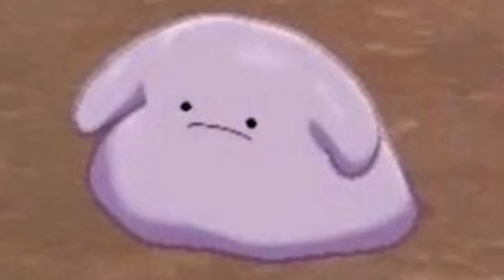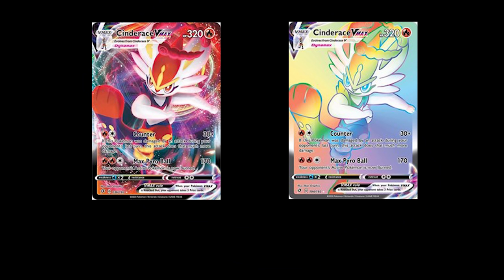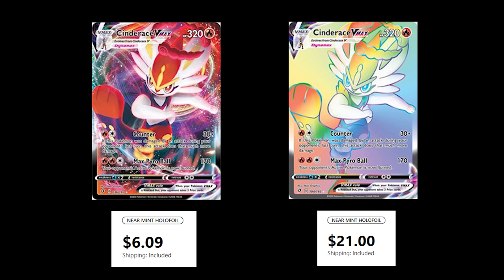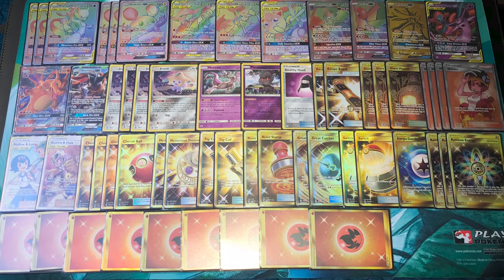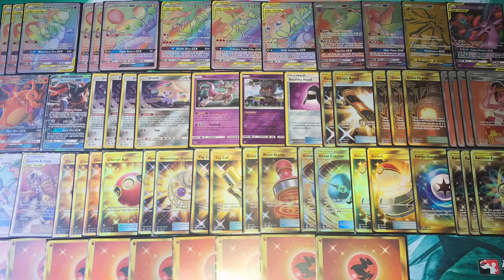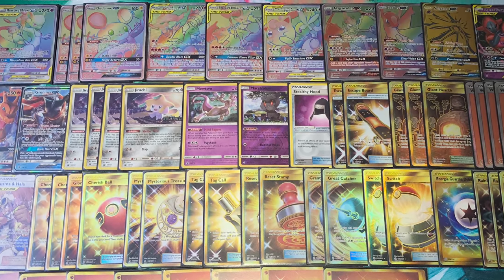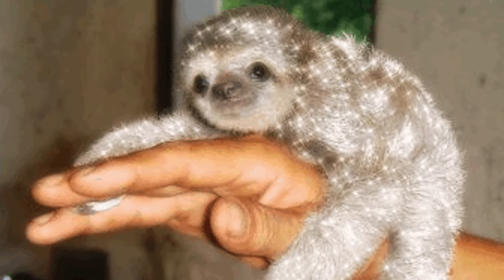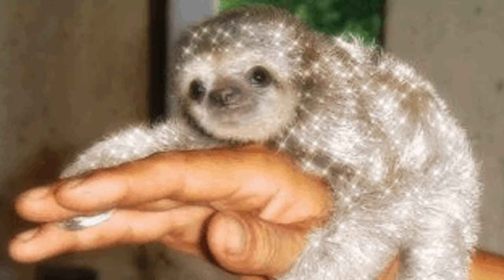The higher rarity card you get, the more expensive it's going to be. These are the same two cards — one is rainbow and one is regular — but they have the same moves, they're the same Pokemon, and it does exactly the same thing. The only difference is the rainbow one is $20 and the regular one is only $6. This is where people talk about blinging out their decks with max rarity cards. If you want to just be a big baller and buy max rarity, it's going to be a lot more expensive — but that's personal preference. You can play that same deck for much cheaper if you just buy the normal lower rarity version of those cards.